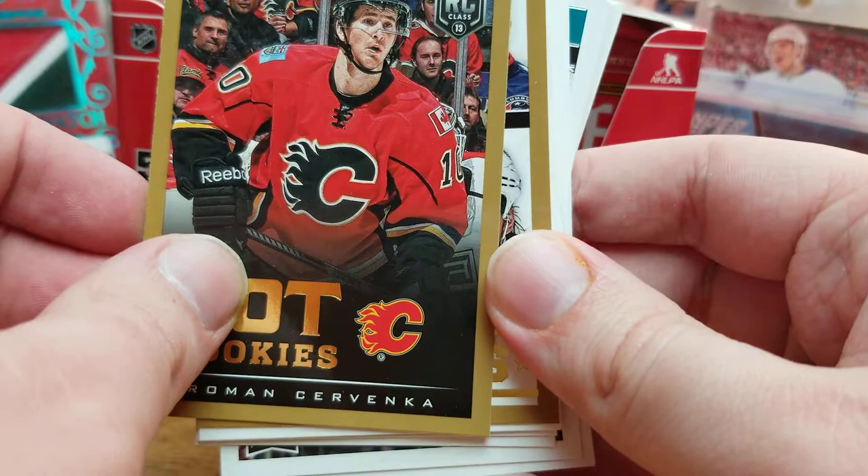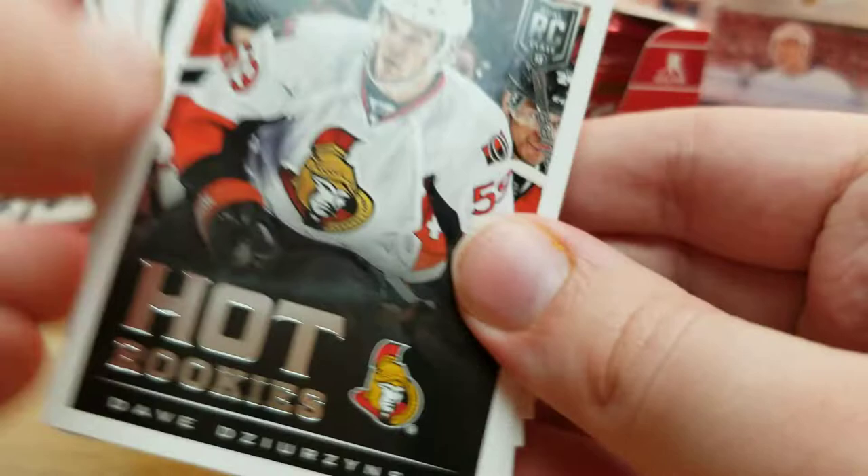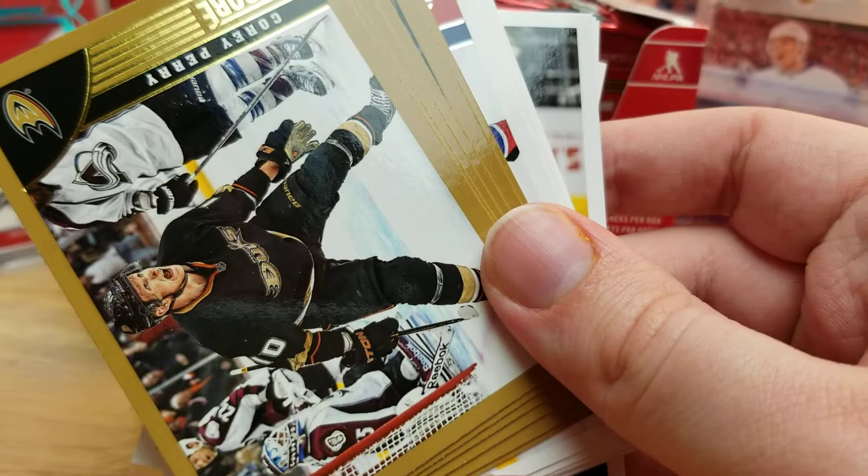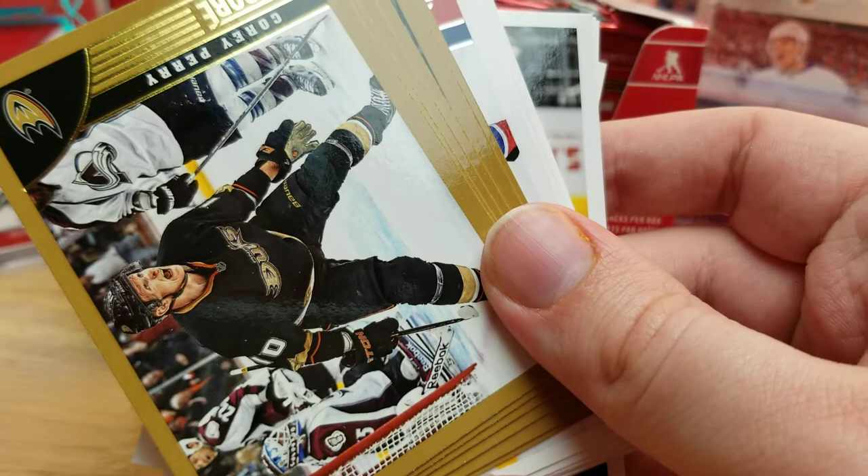Blue Jackets team leaders, Hurricanes team leaders — I've probably pulled some of these cards several times. Lecavalier, David Zarzynski, Christopher Nilsdorp, Ryan Murphy, Quentin Howden, Coyotes team leaders, Keith Yandle — seriously, that's my guy — Corey Perry, Billy Alano. These are upside down, I know. Jay Harrison, Daniel Paillet, Mikael Backlund, Dennis Weidman — and then it's base the rest of the way in this pack.